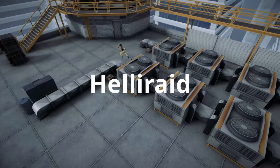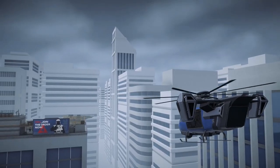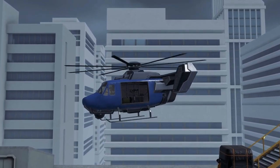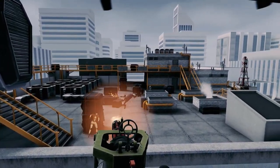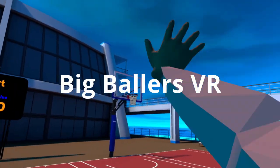Next up is Heli Raid. In Heli Raid you assume the role of a fearless helicopter gunner aboard the Stingray, a state-of-the-art gunship. You engage in high-octane combat, raining down on waves of enemies from the helicopter's door gun and protecting your ground-based comrades. The game features dynamic enemy reactions, destructible environments, and tactile weapon feedback.